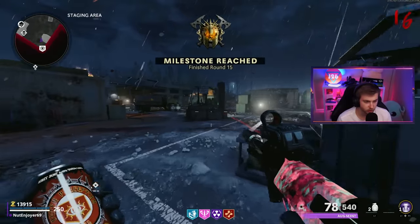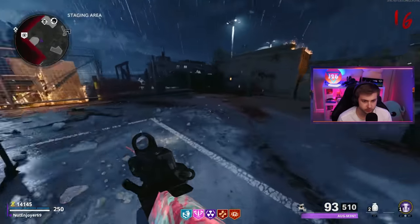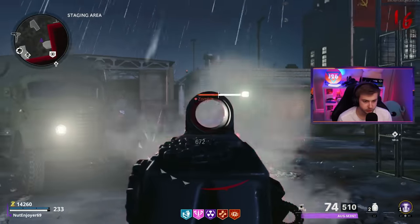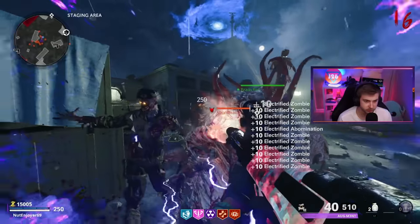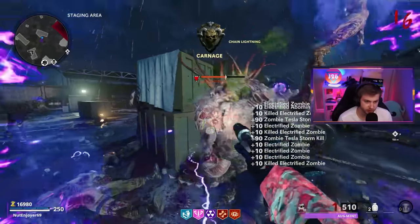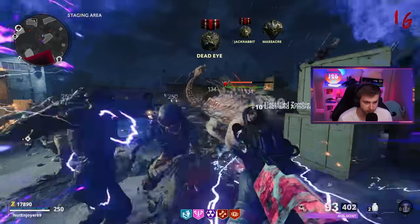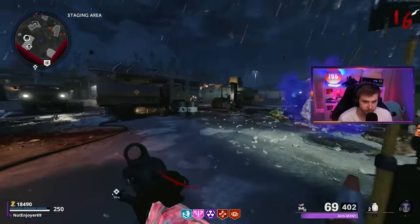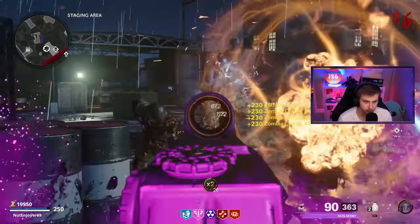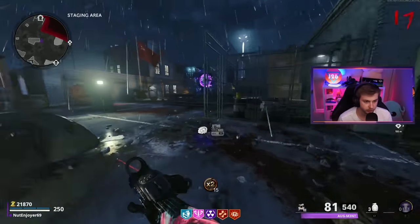I think next on our list is stamina up. And we get our first in-round abomination. Let's go up to him and Tesla storm him real quick, get some damage in. Honestly this is probably the least efficient way to take him out since he won't ever show us his beautiful purple mouth while we do it. Oh wait, there it is - eat shit! And there's his other one. Easy. And now he's asleep.